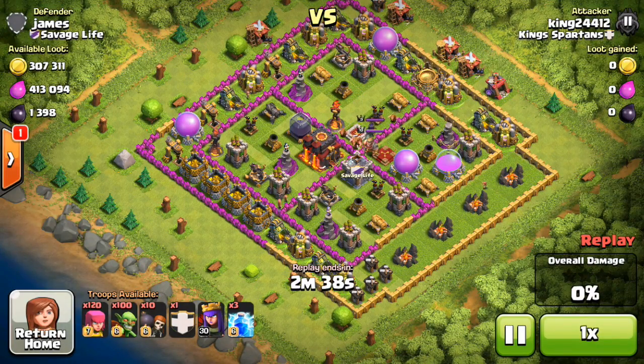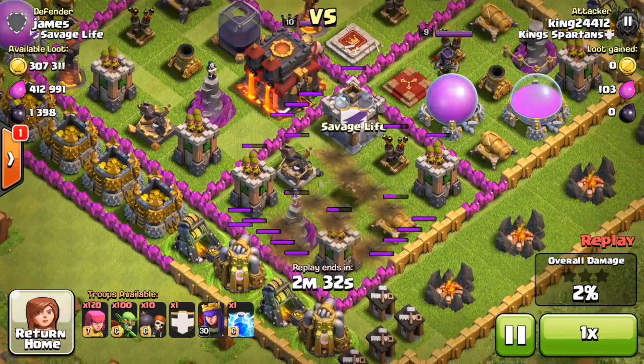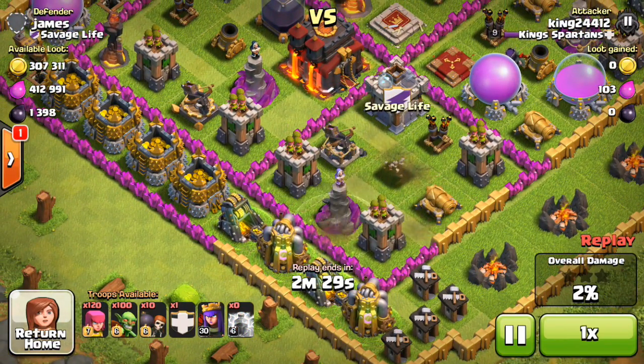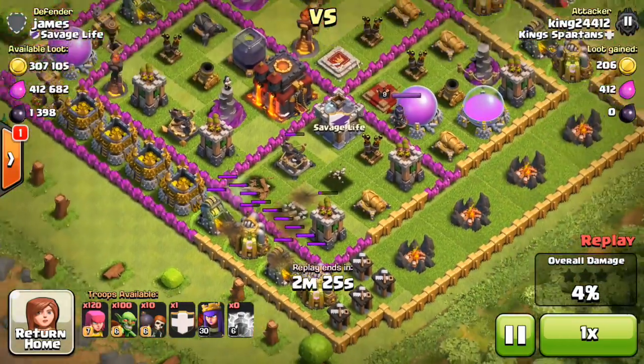Let me show you the last raid I did — this is the one that got me that 7.8 million. It's a very interesting base. I'm dropping the lightning to take out that mortar and wizard — it was probably the wrong one to take out but not really a big problem. I just didn't want it causing issues, and we did get an archer tower too, so that's pretty solid.